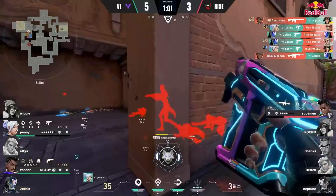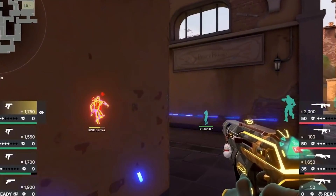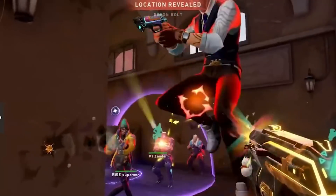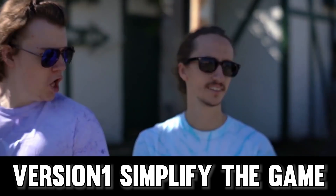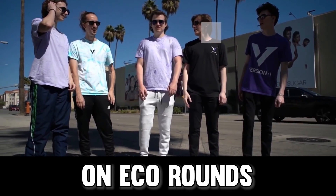The bunched-up Rise players are a perfect target for classic right clicks and frenzy spam since it's nearly impossible to miss. The combined chip damage from the pistols and the fragment drops Rise in a heap of bodies. Honestly, if we removed the broadcast HUD, this fight probably looks a lot like what you might expect to see in a gold-ranked game, although with slightly better utility. You see, Version 1 are reducing the difficult situation into a very simple one through the use of NFTs.